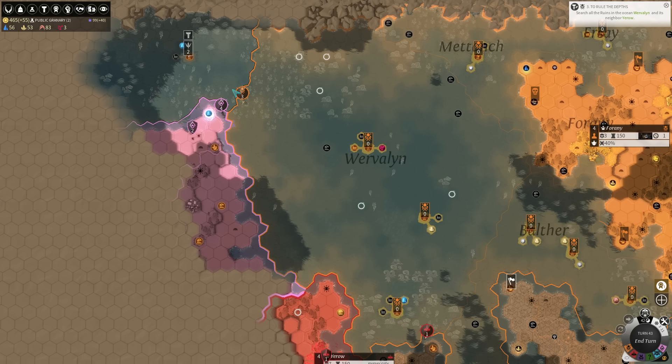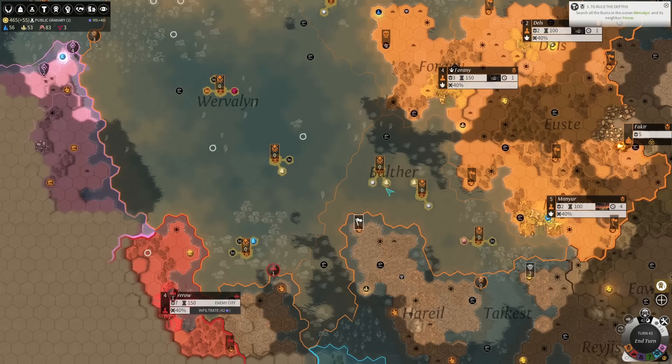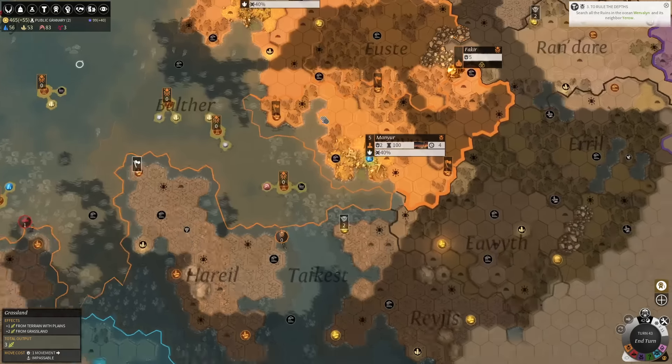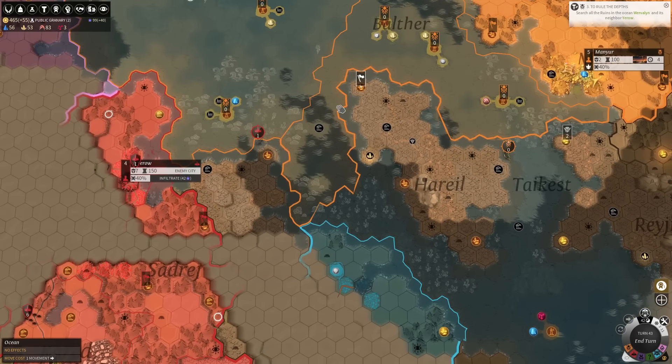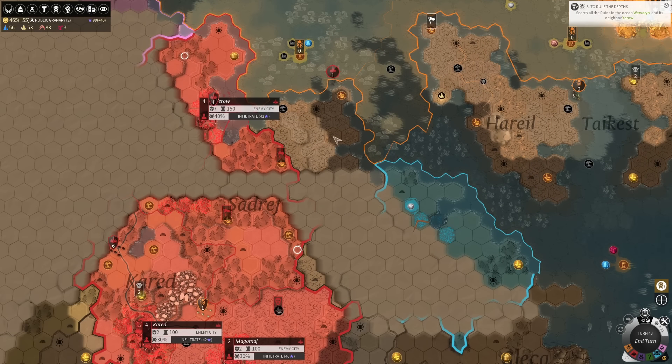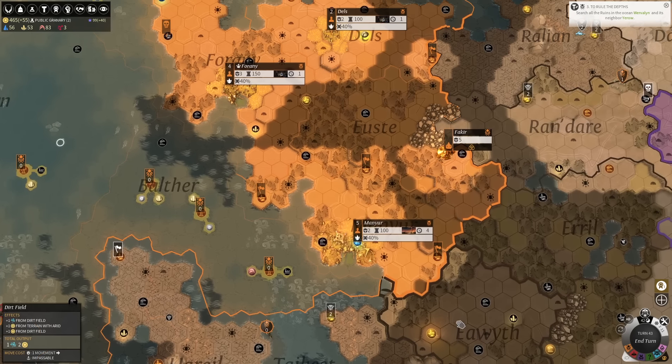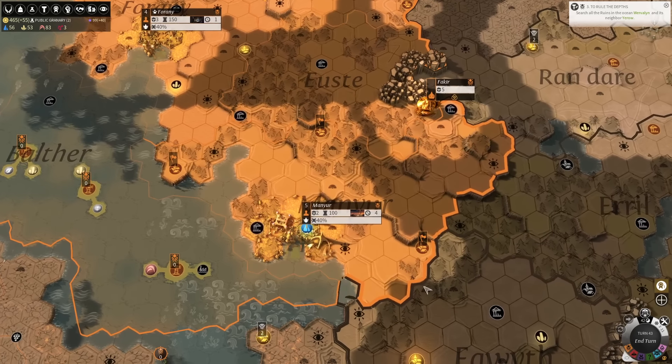The important thing is we're going to be able to move around in this northern ocean much more safely — we have negotiated a cessation of hostilities. I don't know that I want to get involved in any of this other noise; I think we're going to not make any diplomatic deals with those players until some of that stuff shakes out.